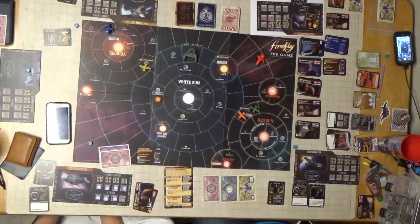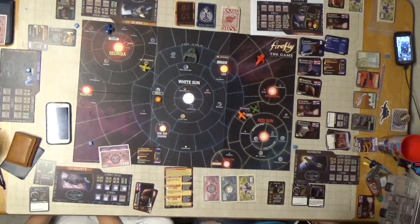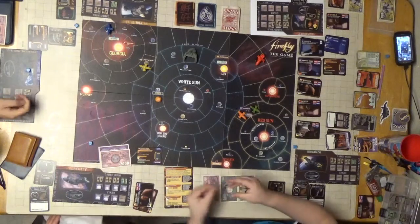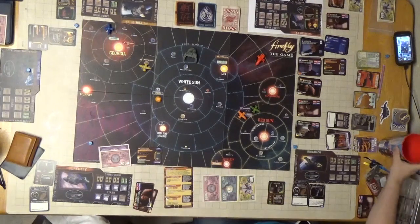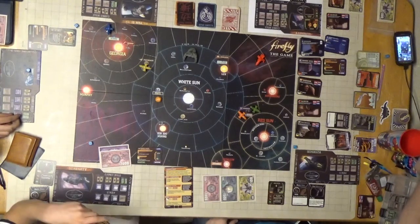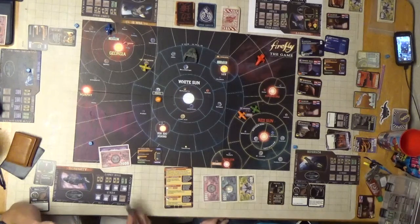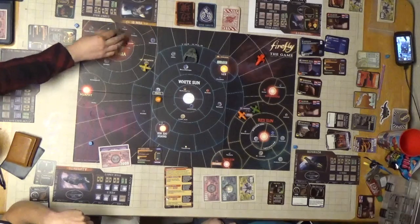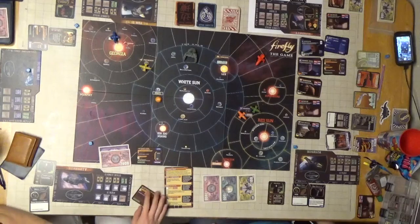I'm going to start with the job. Load four cargo. Keep it on the purple side - red side's contraband. Put it in the stash. And I can do a mosey to Regina - a mosey to Regina. No, moseying doesn't require drawing a card. You get two actions.